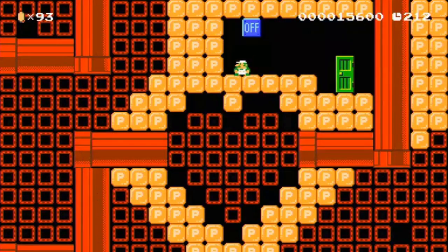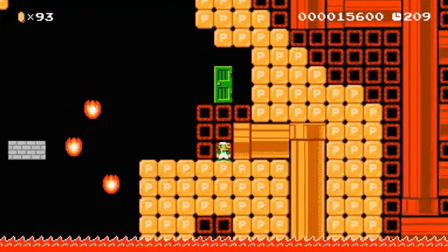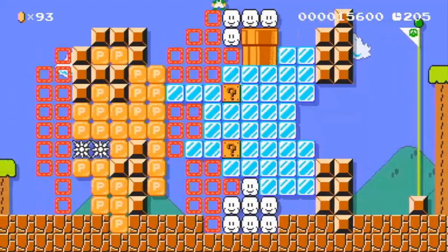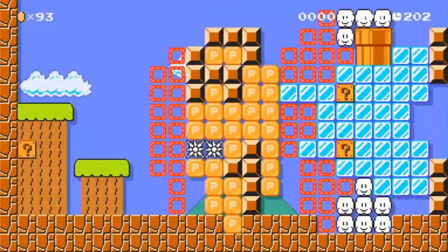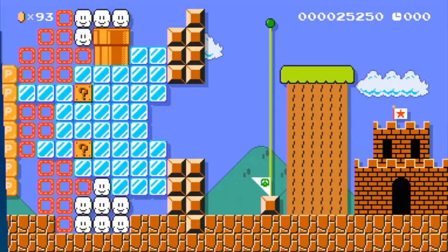I'm pretty sure the esophagus doesn't lead to the heart — just saying. But this is Mario. He is rather squat. Maybe he just goes in a weird straight line. Apparently we murdered him. Rip. I would love to know if there are any deaths to those spikes. I don't feel like finding out, though. I'm glad the creator resisted the urge to put the pipe somewhere else.